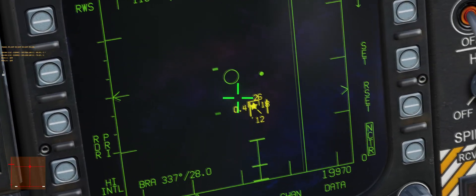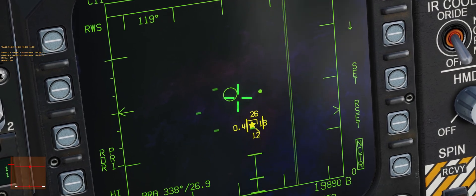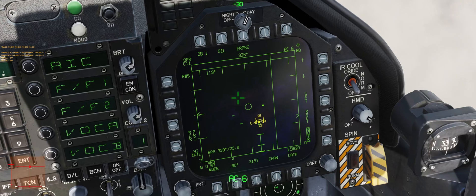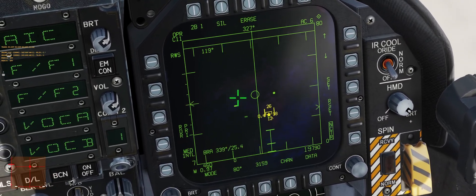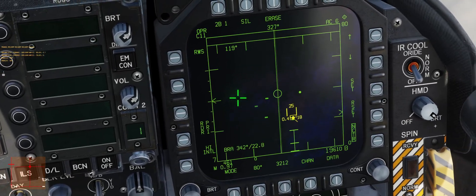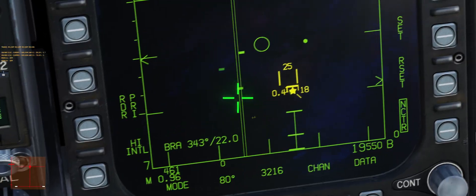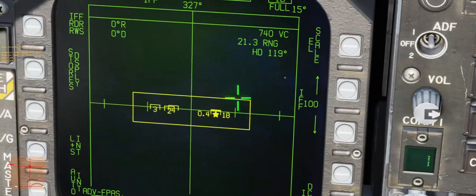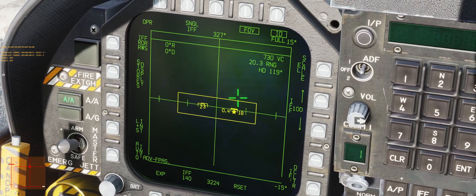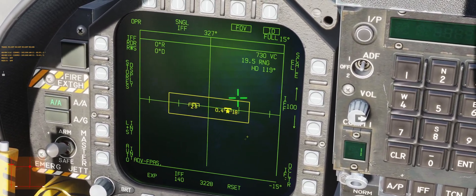If I want him to be IFFed, I will have to sensor control switch depress and then sensor control switch in the direction of the radar page — so in this case right — within one second of one another. Just sensor control switch alone doesn't do anything anymore. So I press that now: depress right, and you can see he became ambiguous. I can show you what it looks like on the ASL because the ASL does show IFF interrogations with vertical bars. You can see I pressed it and he was automatically interrogated.